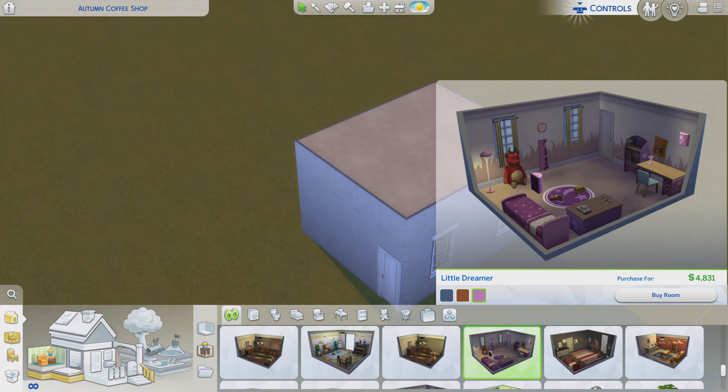Greetings, I am Harry Larry from Gary, and this is episode 107 of The Sims 4 Maxis Rooms. This particular room is called Little Dreamer. It is for $4,800 with a little extra change.